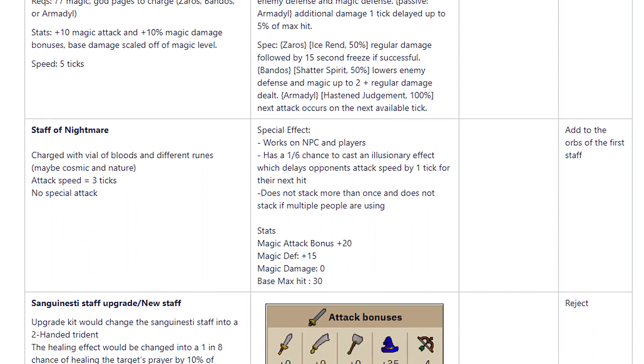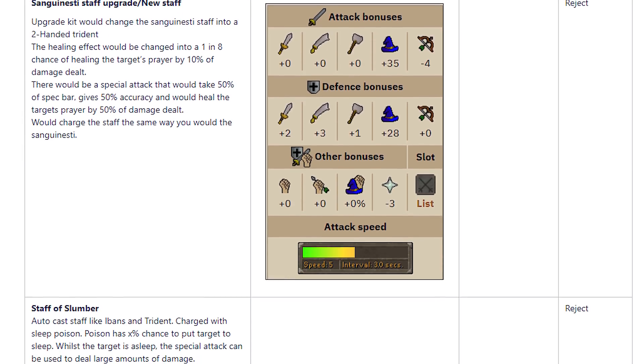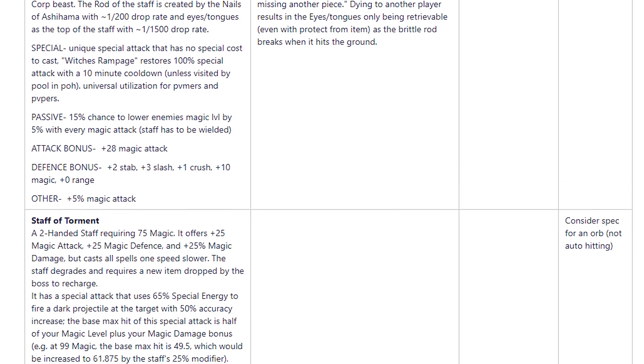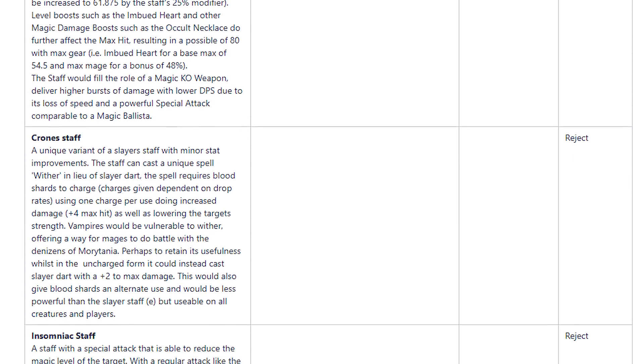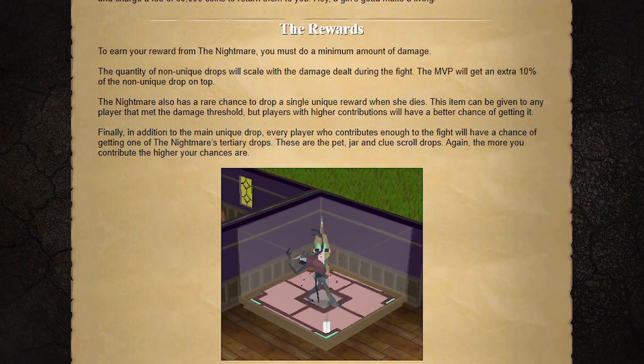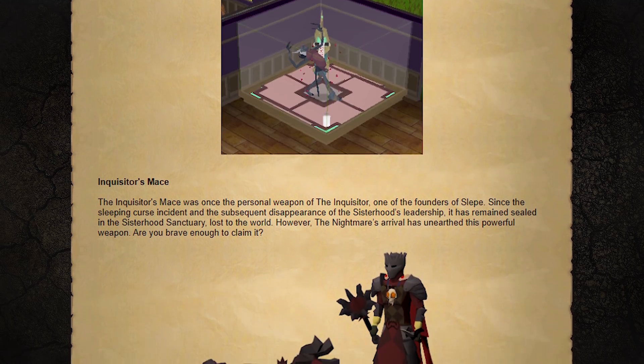I remember sitting down through the rewards from all the player suggestions — there were at least 200 or so on the list. There were so many suggestions, and one nice thing was there were a lot of similarities between them. Probably the main thing we got from suggestions is a very clear demand for the staff and a crush weapon as well. So we actually ended up combining lots of different player suggestions, including our own ideas, and made some tweaks to ensure it fit both thematically and gameplay-wise to come up with the final rewards.